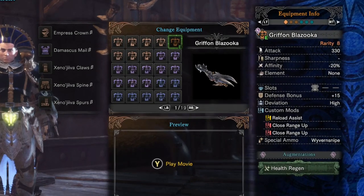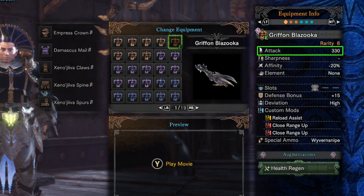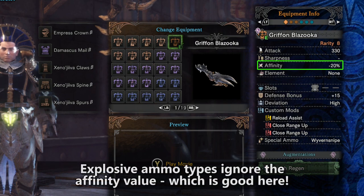The attack value is 330. However, it's really more like 363 because you wouldn't use this weapon without the elementless decoration. This is a true elementless heavy bowgun, meaning it has no elemental ammo types, so the attack value is more like 360. It has negative 20% affinity, which is going to affect its normal ammo and its spread ammo. However, it's not going to affect the explosive ammo — explosive ammo types ignore affinity.